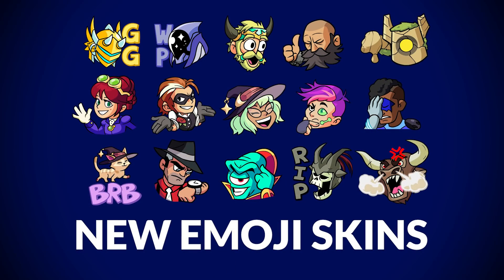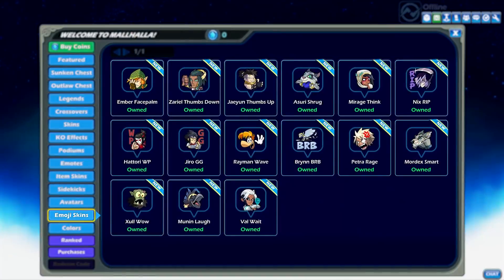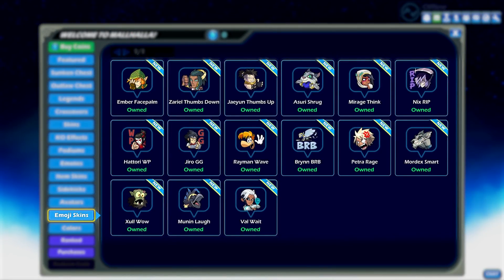Introducing new emoji skins. These are alternate skins of the existing emojis that feature different legends. They can be purchased through Mahala under the emojis tab.